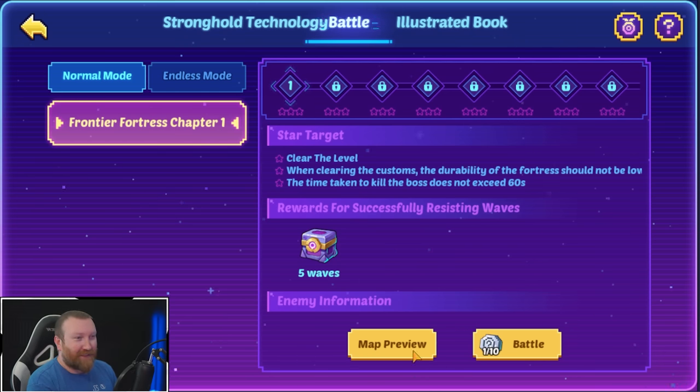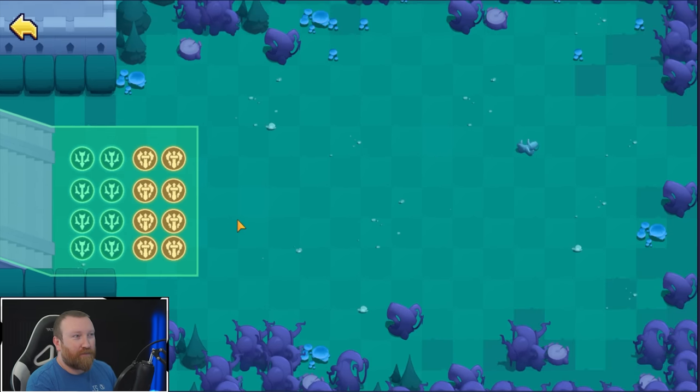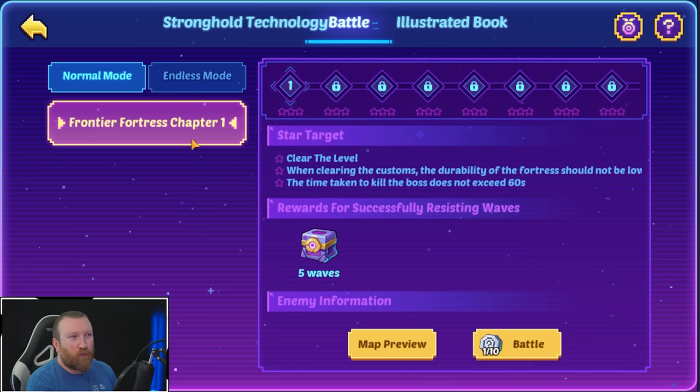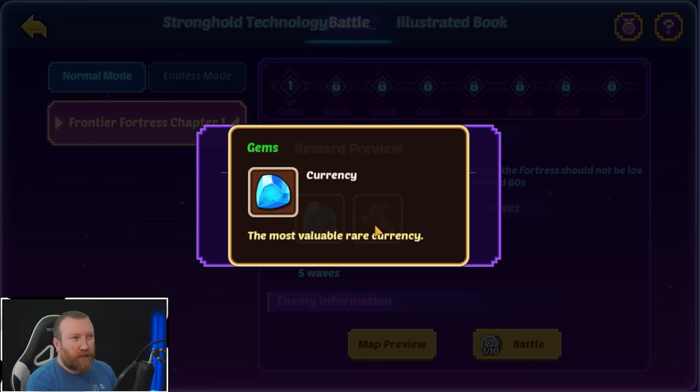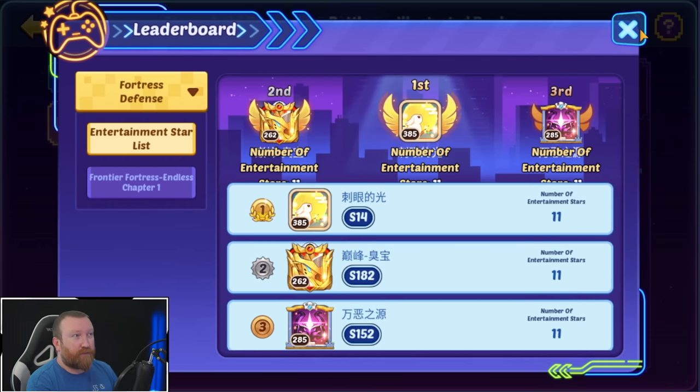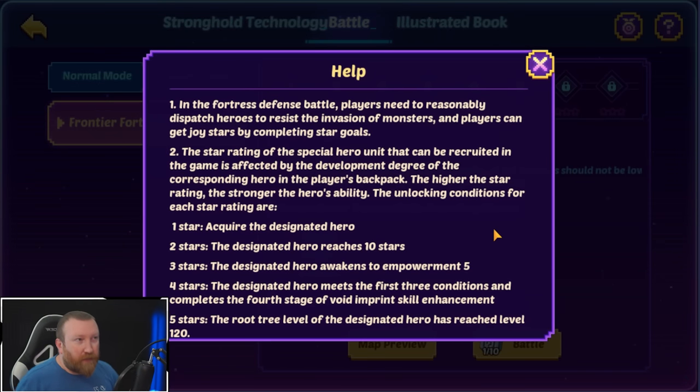You can see a map preview here — it's very much like the Void Realms Gate with the tile set. You get some technology points and some gems, and free gems is cool. In Fortress Defense, players need to responsibly dispatch heroes to resist the invasion of monsters. Players can get joy stars by completing star goals.